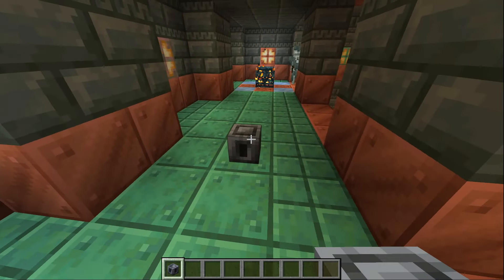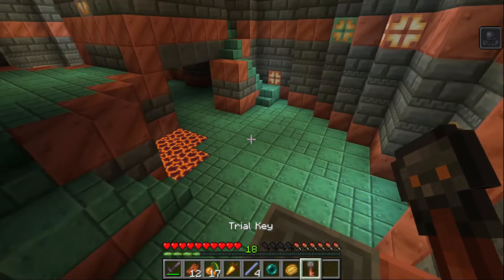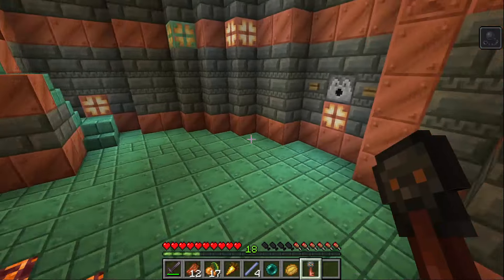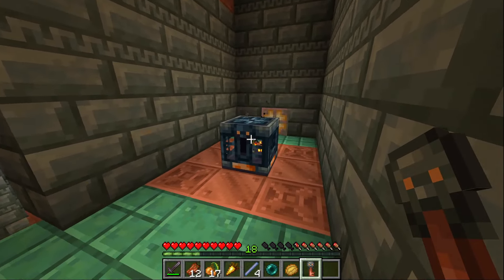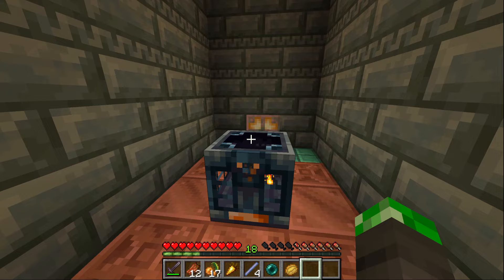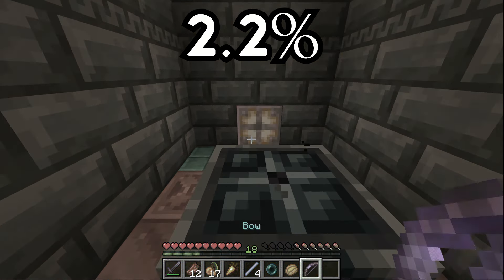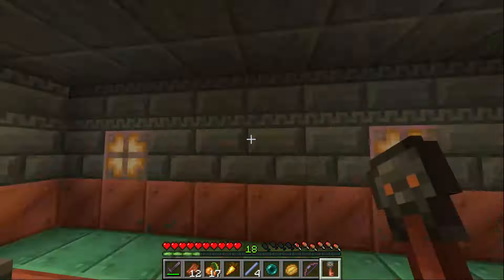But Heavy Cores are a bit more complicated. To get these, you need to get a Trial Key, which is a reward you can get for defeating a wave of mobs in the Trial Chamber. After that, you need to find a Vault. Each Trial Chamber only has a few of these, and upon using the Trial Key on it, you have just a 2.2% chance of receiving a Heavy Core. Each Vault block can only be unlocked once as well.